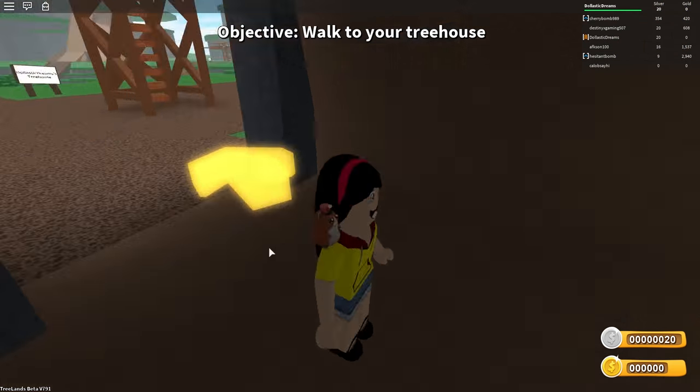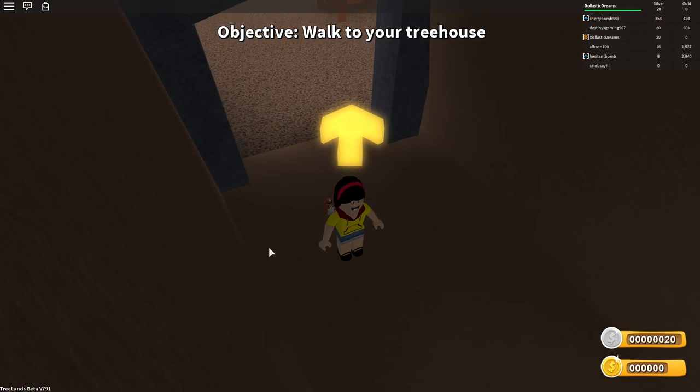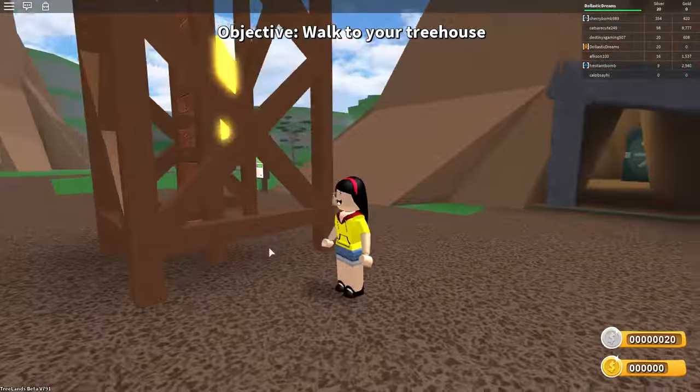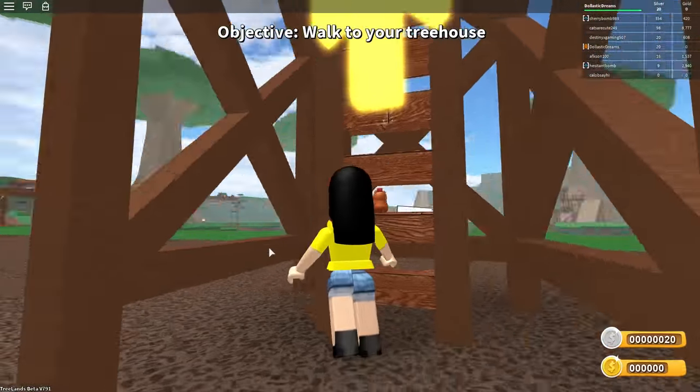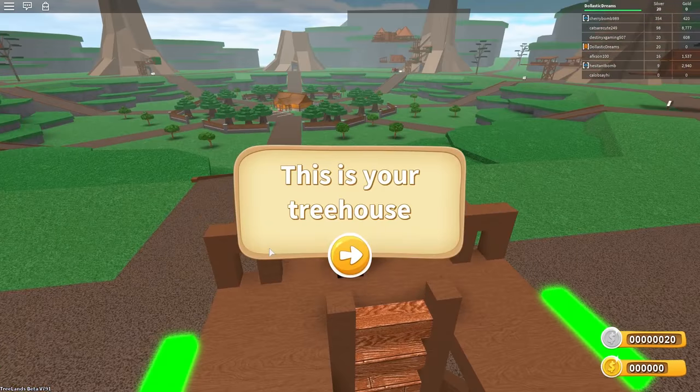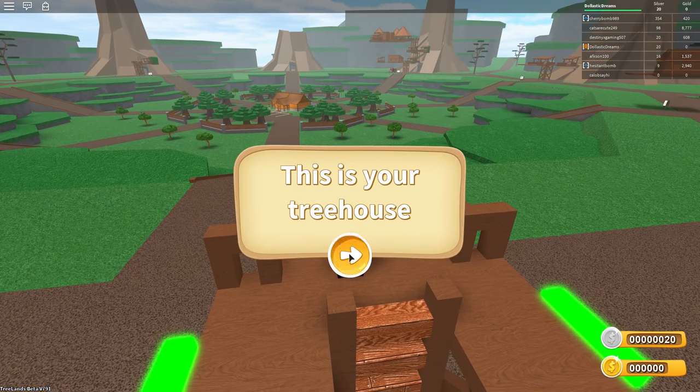Objective: walk to your treehouse. And I think there is a kind arrow pointing us to the right direction. So here is our treehouse. I have to go up this ladder. Good thing this is only a game because otherwise I'll be afraid of heights. This is your treehouse.